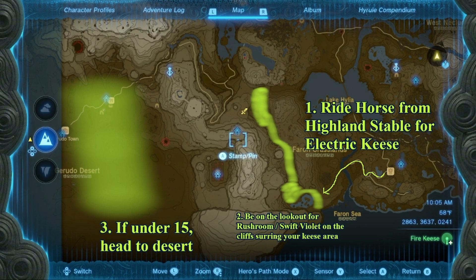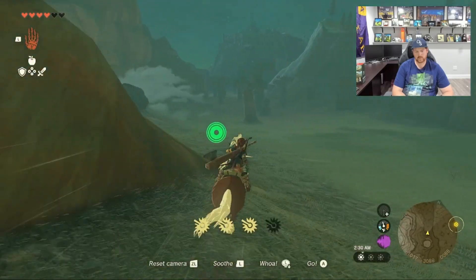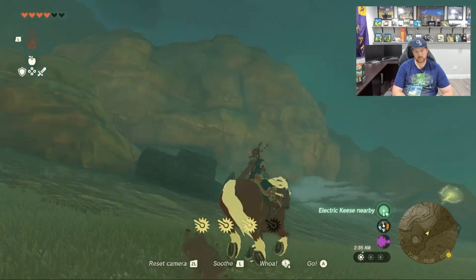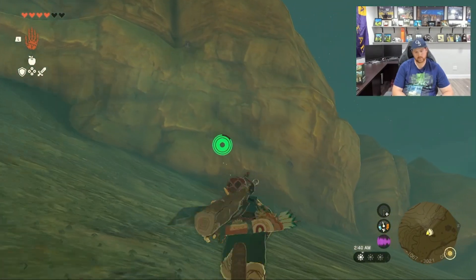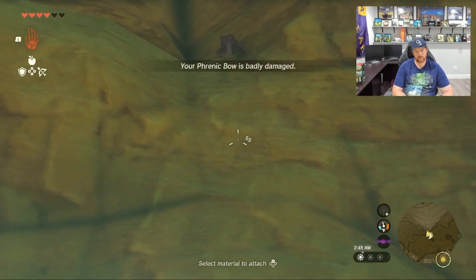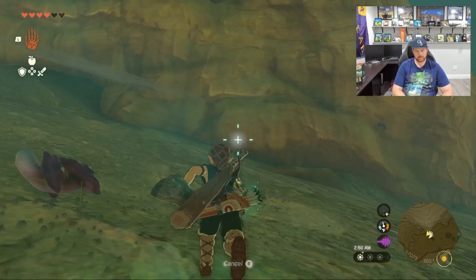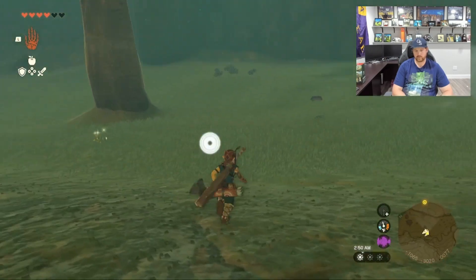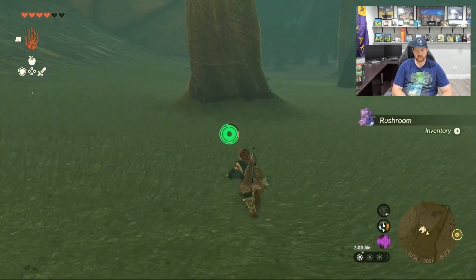Most people like to run around in the desert to get electric pieces. I'm actually a fan of the canyon to the east of the desert, primarily because you can ride around on horseback and avoid the movement speed penalty. Another thing horseback allows you to do is press Y to immediately go into a slow-motion arrow sequence — arrows are without a doubt the best way to take out electric pieces, because once you get contacted you drop your equipment and they get really annoying. A pro of this area is the canyon walls are lined with rush rooms and swift violets, so if you haven't already gotten your rush room for phase one this is a great place to do it.